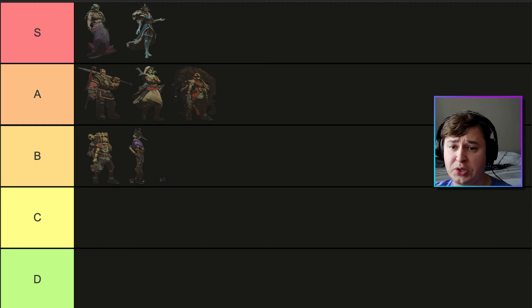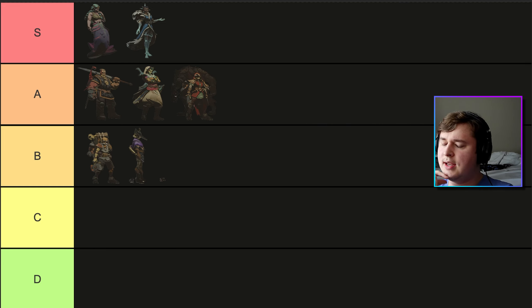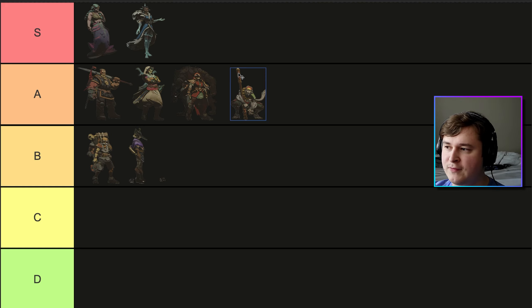Up last we have Sun Wukong, who got the most votes with 88 total. The poll got stuck on S and A tier, but after I reposted it, B tier shot up. Because S, A, and B tier are all so close together, and the second highest votes were for S tier, I'm actually going to put him in A tier — the one character I'm not placing with the majority vote. Over 50% of votes were for S and A tier, and only 36% for B tier, so putting him at the bottom of A tier feels fair.